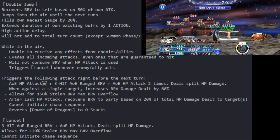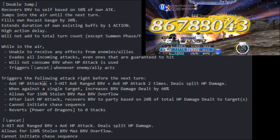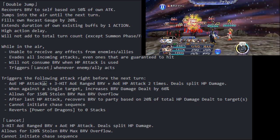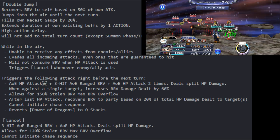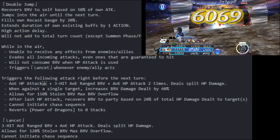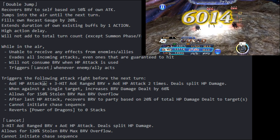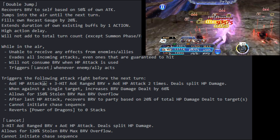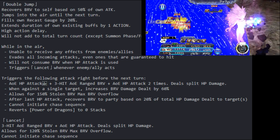He cannot initiate a chase sequence while in the air, and landing reverts Power of the Dragons back to zero stacks, requiring you to build them up again. The Lancet itself is a three-hit AOE range brave plus AOE HP attack — the follow-up he performs whenever an enemy or ally takes any action — dealing split HP damage, allowing 120% stolen brave max brave overflow, and it cannot initiate any chase sequence.